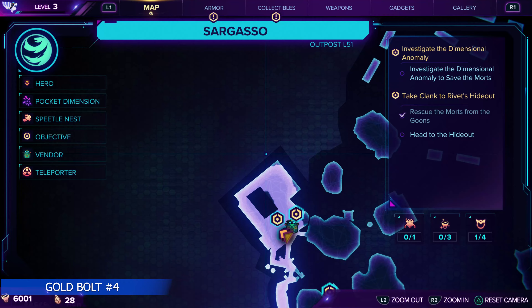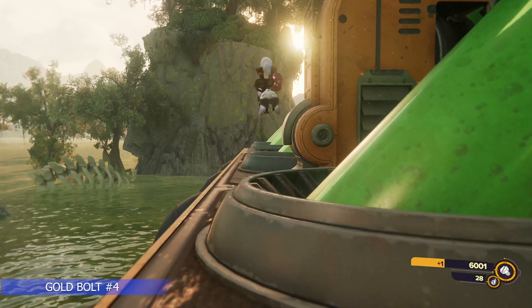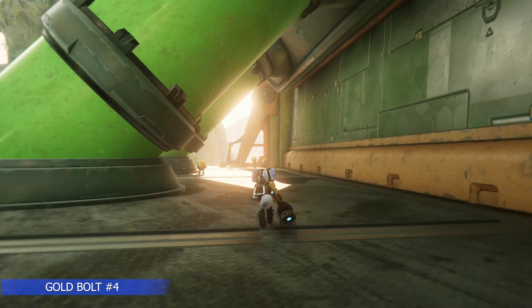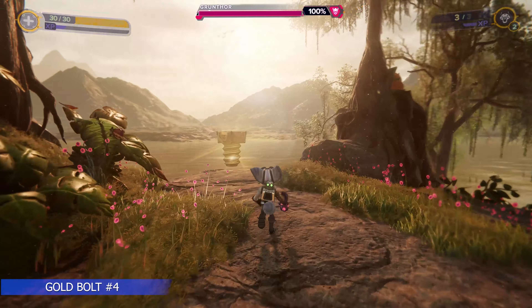Further north along the left side, we're going to make our way to a vendor. We need to go to the back side of this building — you're going to see a rift we can pull ourselves over to, and on that platform is the gold bolt.